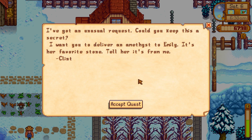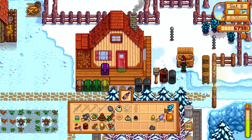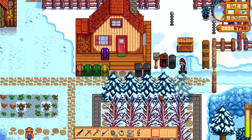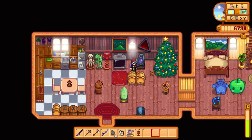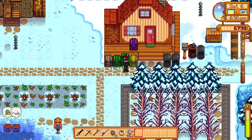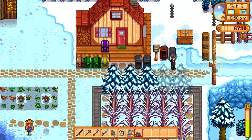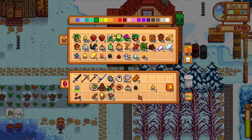I've got an unusual request — could you keep this a secret? I want you to deliver an amethyst to Emily. It's her favorite stone. Tell her it's from me, though. This is awkward, Clint, for a number of reasons. The worst part about this is I know how this quest plays out. And if I'd had this quest earlier, I would feel significantly less bad about the way it's going to play out. But now it's going to seem like intentional scallywaggery on my part. Clint, why have you got to do this to me? Why have you got to make this hard?